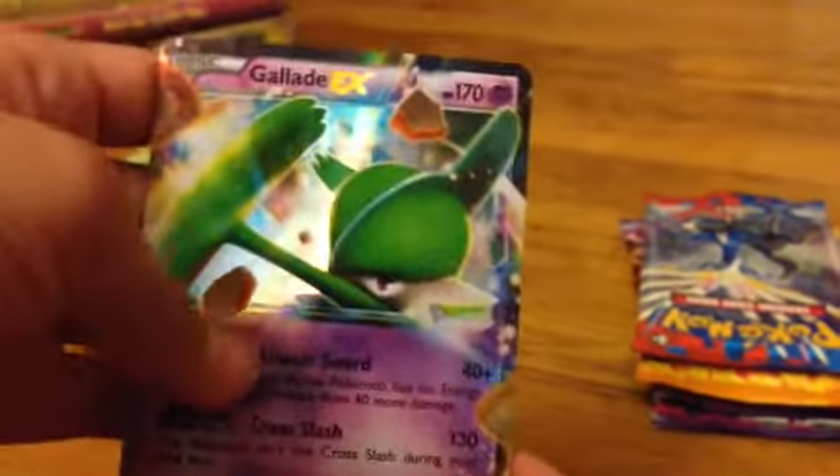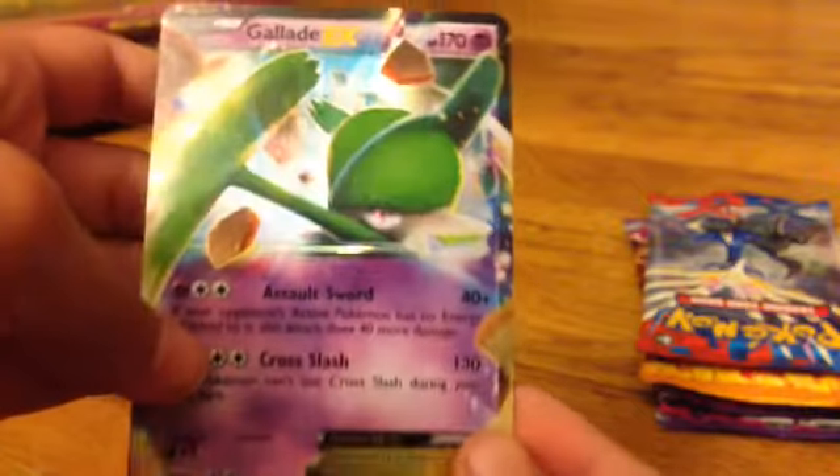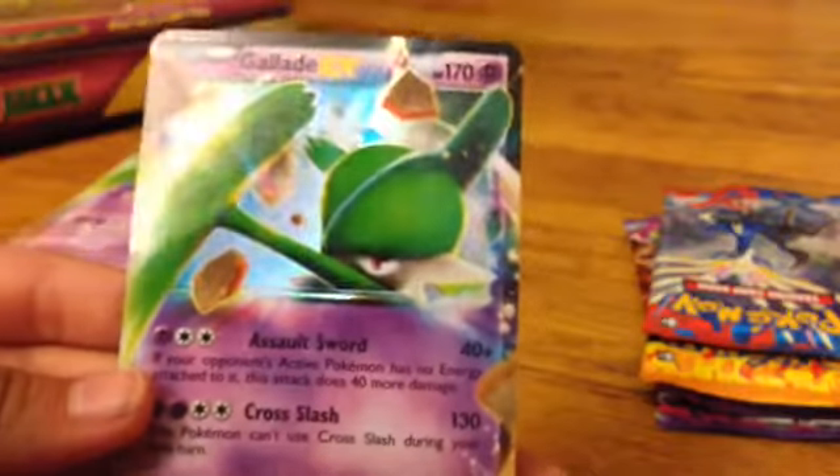Here is the awesomeness — finally the EX card! Gallaid EX is so awesome, and it would be even cooler if one of these booster packs had another EX. I'm not used to getting a whole bunch of EXs, but this is super cool. Of course if you have a Gallaid EX, you have to have an Olivia's side Gallaid.